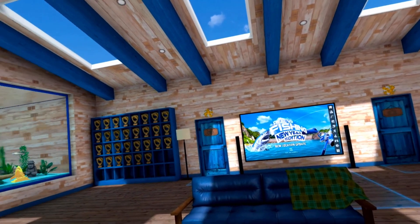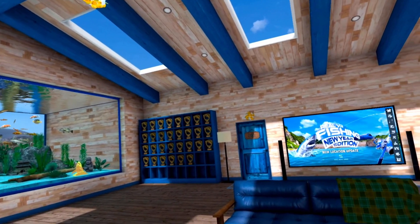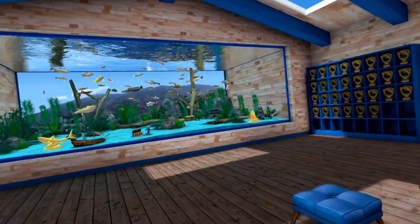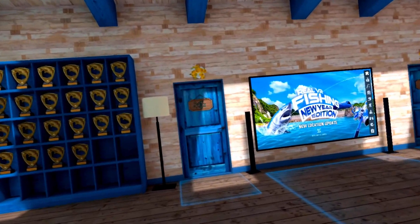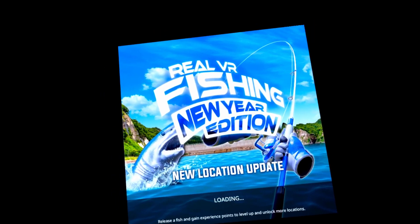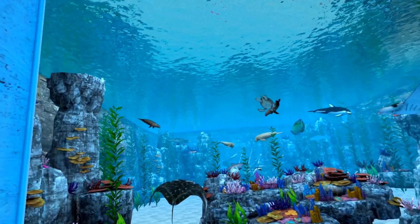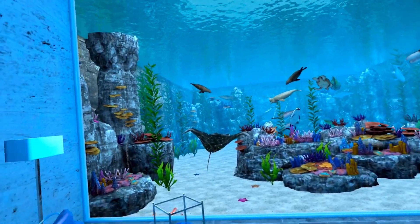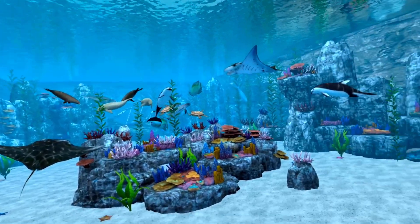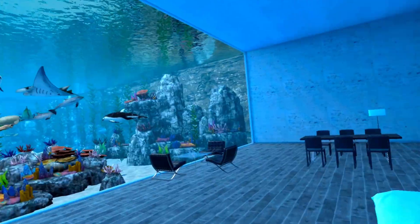Everybody likes to see people's lodges, so here's my lodge. I've got my shark trophies from the shark event, my trophy wall filled out, and my various leaderboard medals. People also like to see saltwater aquariums — I don't put any of my saltwater fish in mine, so you'll just find all my reward animals in there. My spider crab is in there too.